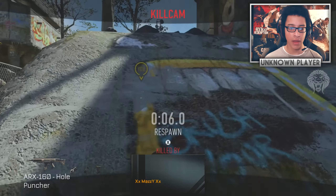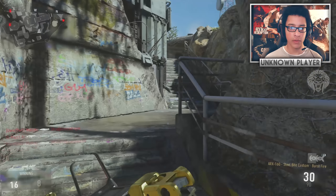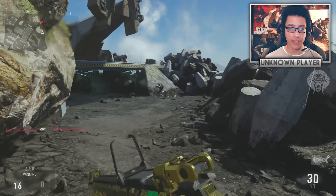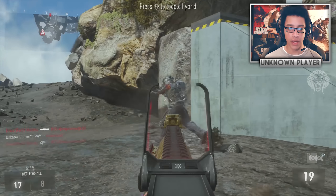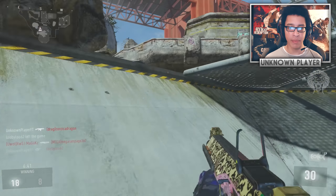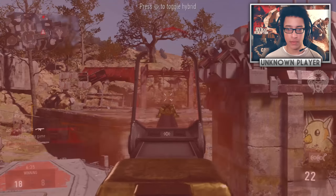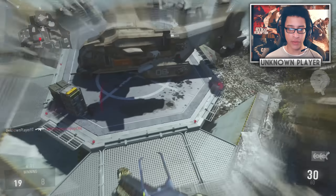What weapon is he using? He's using the ARX Hole Puncher — I've actually heard of that weapon. I'm not sure what it does or what its stats are, but this weapon has plus three damage, it's an absolute beast. I'm normally a cloak guy. When people rush me with the cloak on it's just not too useful — it's really not fooling anyone.